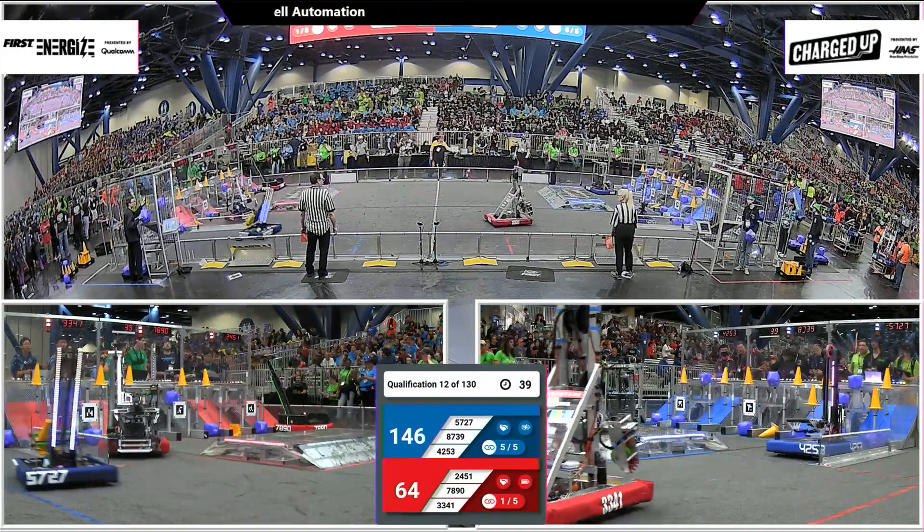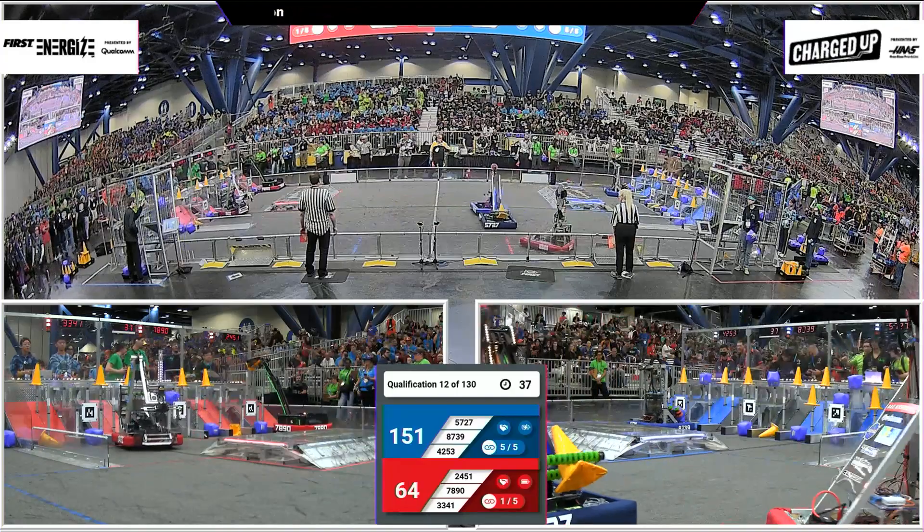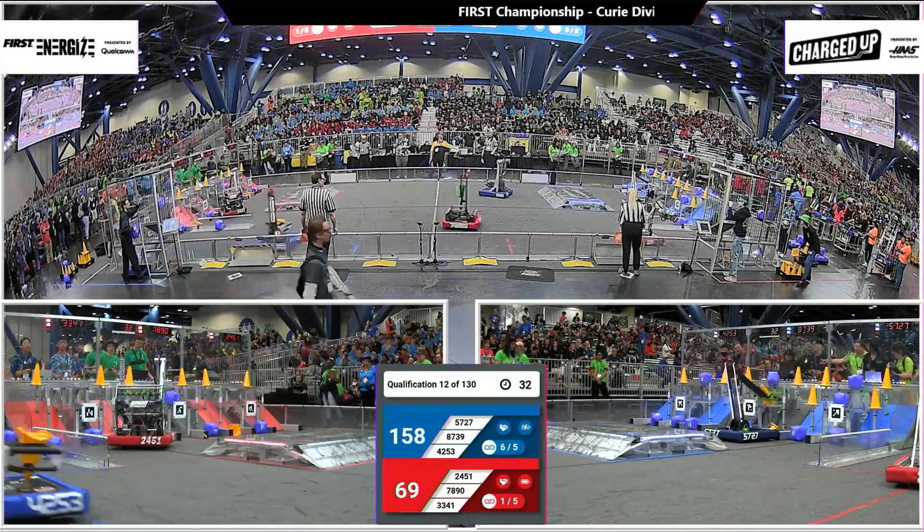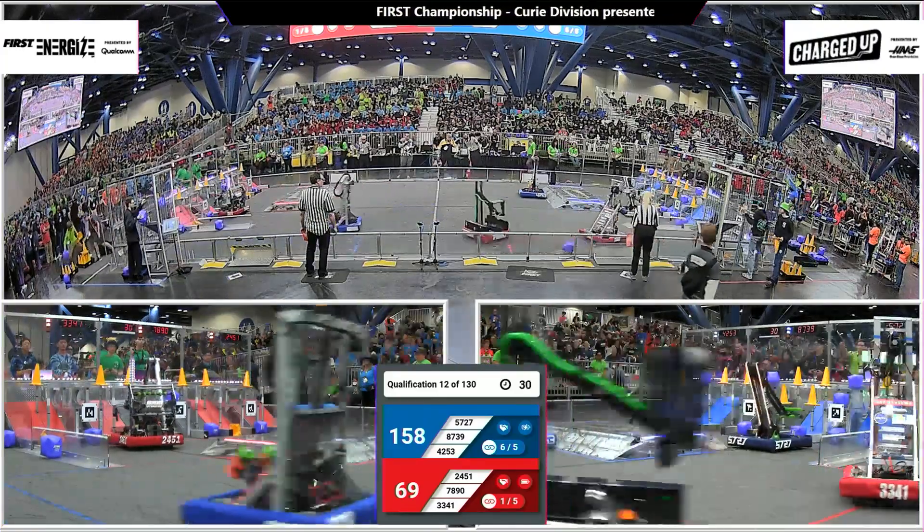78-90 — they've got a cone going up high and they're going to score that too. Plenty of link opportunities on the board right now for the Red Alliance. Let's see if they can get some of those finished up.